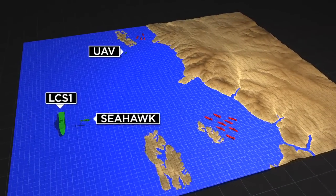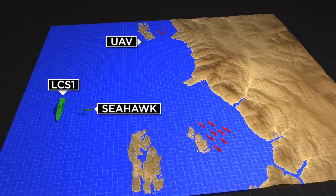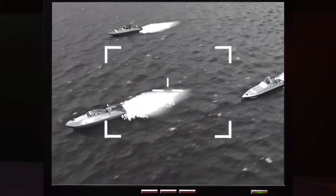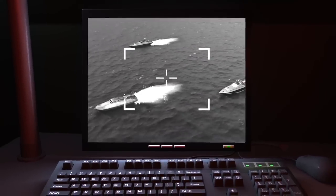New surface contacts designated skunks Alpha through Lima. Composition mini unknown. Assume hostile. Let's reroute the fire scout to close contacts for VID. Captain Air Control, we have imagery from the UAV. It confirms 12 small attack craft closing in on our position.